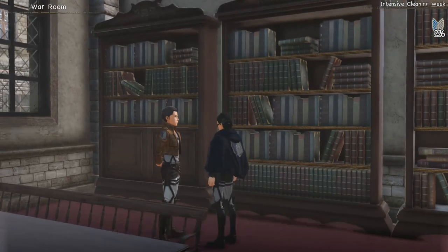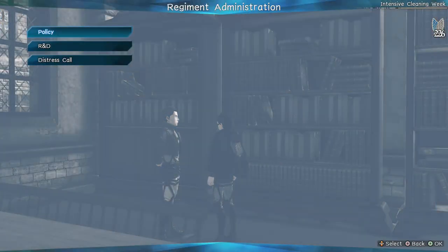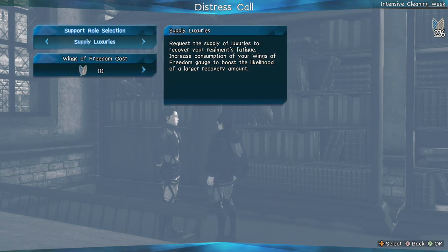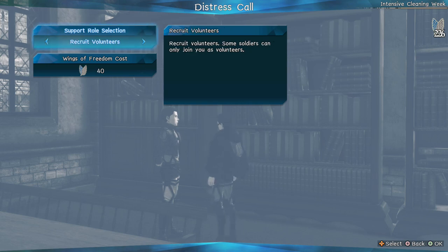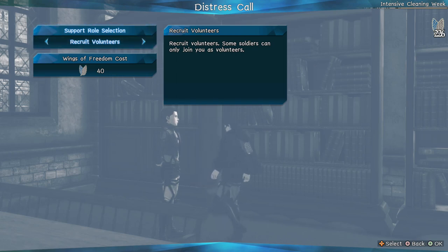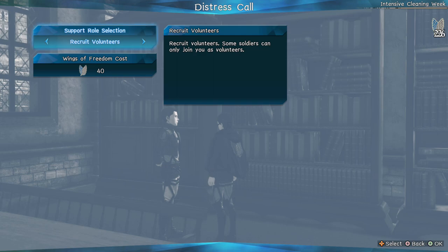For example, policies and R&D will remain the same. Discretion is a new thing — it gives you three options. First is the supply, luxurious, which lets you recover your regiment's materials. Second is base materials, where you can get the materials you gain from missions. Third, you can recruit more members, but this one costs heavily. I don't know if anyone wants to do it, but that's something we'll find out later.